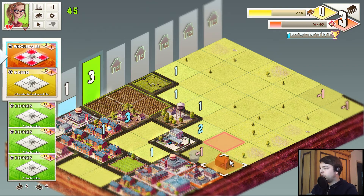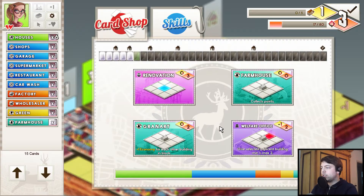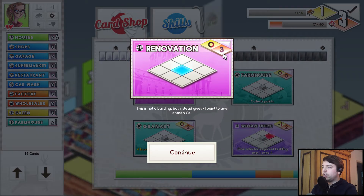We can take the wholesaler. Here's a good place for that — let's put that down here. This will actually give us another upgrade point, which is good. Renovation is a nice card if you take a look — it doesn't give economy points or cost expense, but it just increases the point of a chosen tile by one, which is pretty cool.